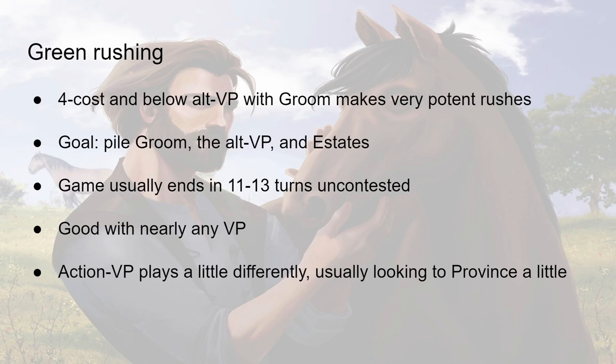Usually the Rush starts by getting your Grooms so you can gain the VP card, and then as soon as the Grooms start colliding you start getting the VP card to make your Grooms non-terminal, and then the last Groom will gain another Groom. This will usually end the game somewhere between 11 and 13 turns uncontested — it's going to be fast. It ends up being good with nearly any VP, even something as bad as Tunnel. Groom-Tunnel can be a quite effective Rush.